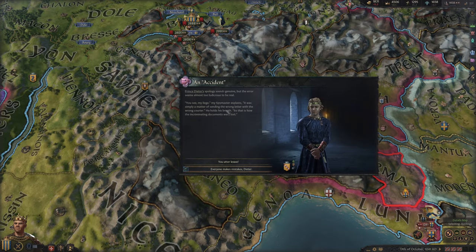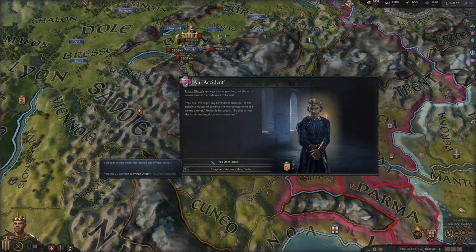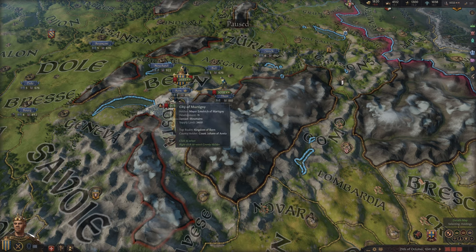A court event fires: Prince Dieter's apology sounds genuine but the error seems almost too ludicrous to be real. My spymaster explains it was simply a matter of sending the wrong letter with the wrong courier, which is how the incriminating documents were lost. Someone in my realm has learned one of my secrets. I choose 'everyone makes mistakes, Dieter' — same outcome but I gain a hook on him, which might be useful.